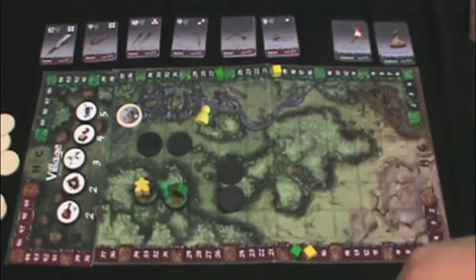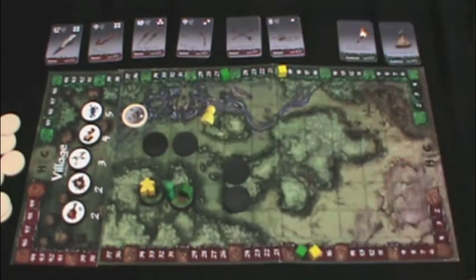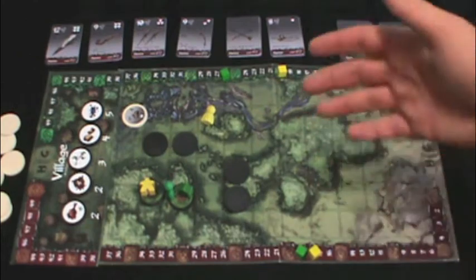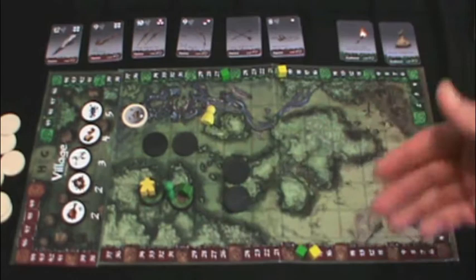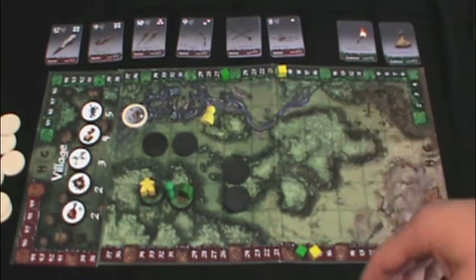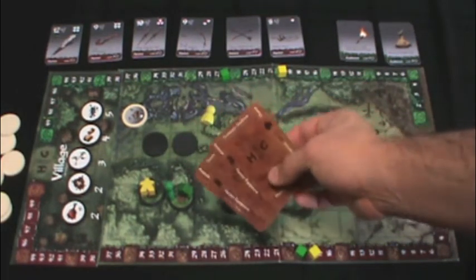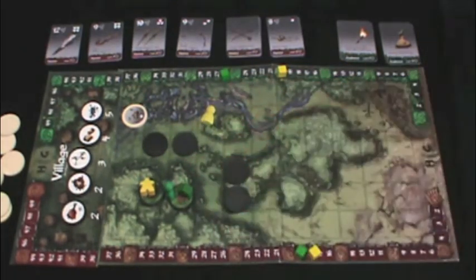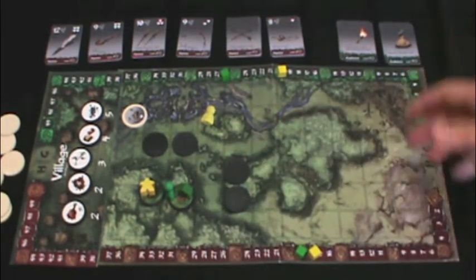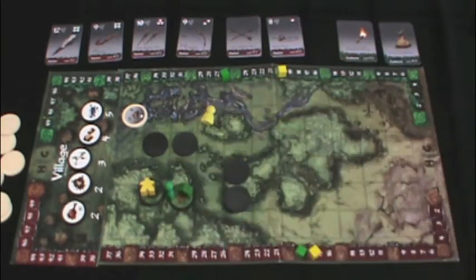There are two point tracks, and those point tracks run along the side for hunter and gatherer. Whichever is the lowest of your two — for example, if I have lots of hunting points but very little gathering points — I'm going to use the gathering points because it's the lower of the two, and that's the score I'm going to use at the end of the game. There are some ways to get secret goal cards which let you do simple things throughout the game to get more points, but they're not a huge game changer, so you really have to focus on balancing both hunting and gathering.